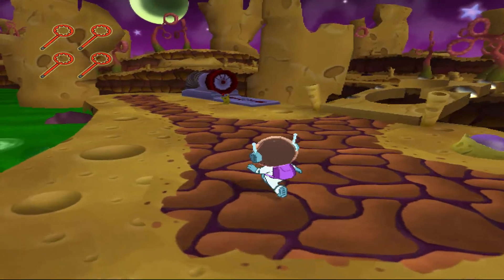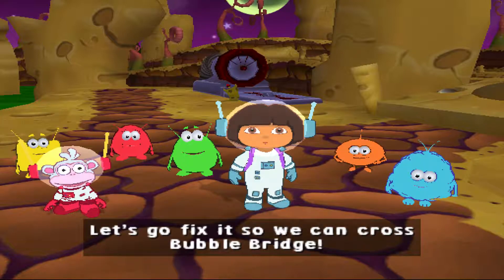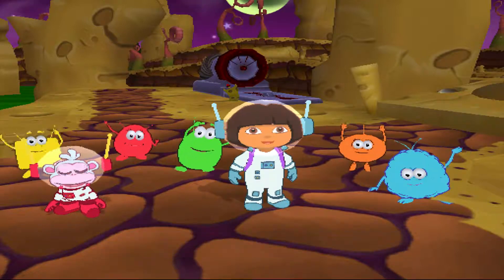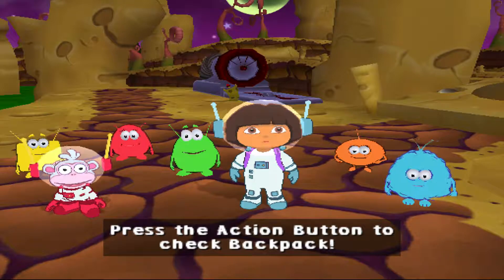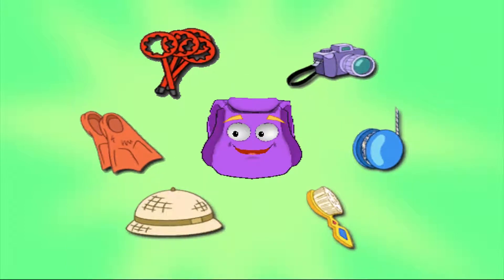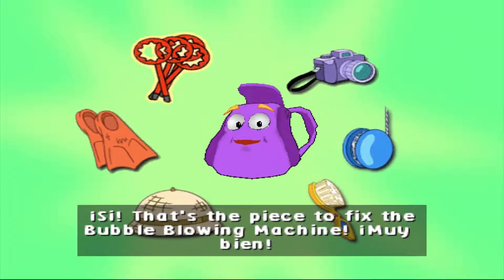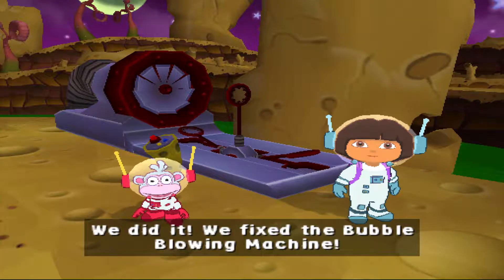We have all the parts to fix the bubble blowing machine! Let's go fix it so we can cross the bubble bridge! Fantastico! We need to use the pieces we collected to fix the bubble blowing machine! Press the action button to check backpack! Dora and Boots need the pieces they collected to fix the bubble blowing machine. That's the piece to fix the bubble blowing machine! Muy bien! We did it! We fixed the bubble blowing machine!